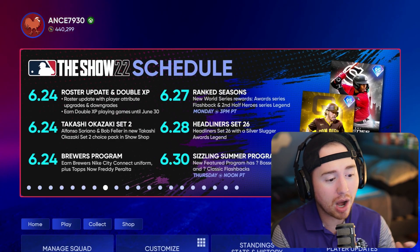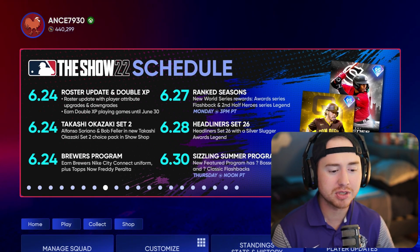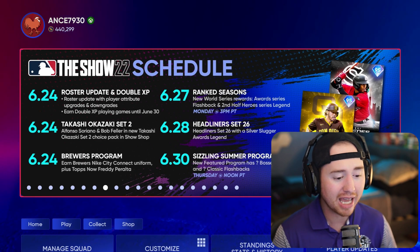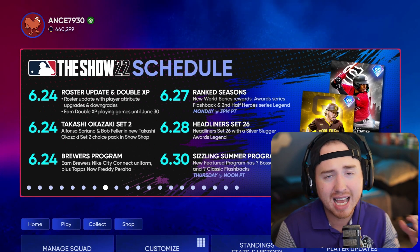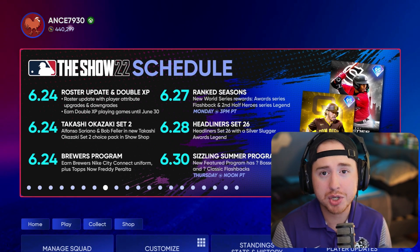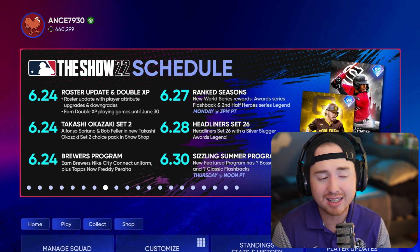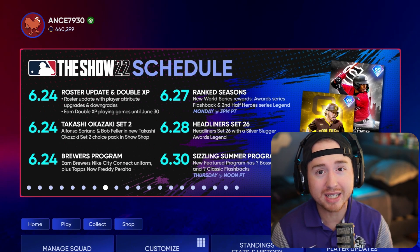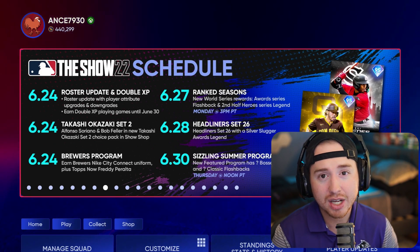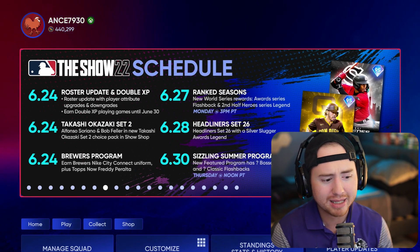In terms of new content, we have the new ranked seasons, new world series award series, flashback and second half heroes legends — those are Javi Baez and Vladimir Guerrero Senior — plus the new headliner set 26 and our Sizzling Summer program. For ranked seasons, there won't be a whole lot of market impact, especially with those world series rewind packs already showing up. Previous world series awards won't be too expensive. If you can grind out ranked seasons quickly in the first week, you can make a pretty penny selling those new world series awards.